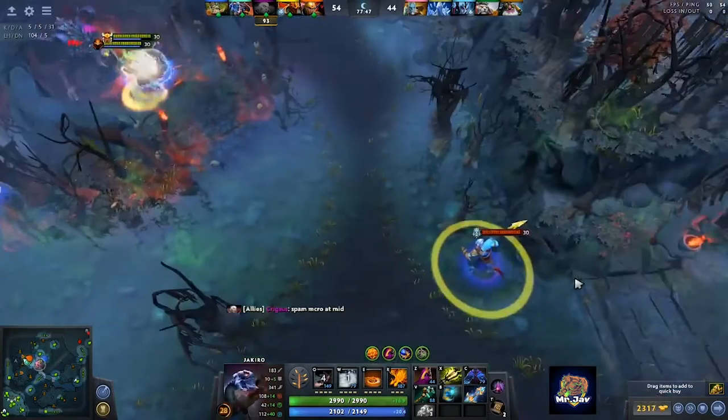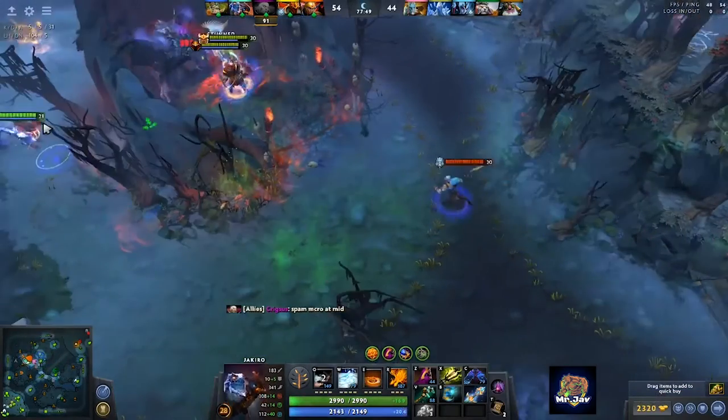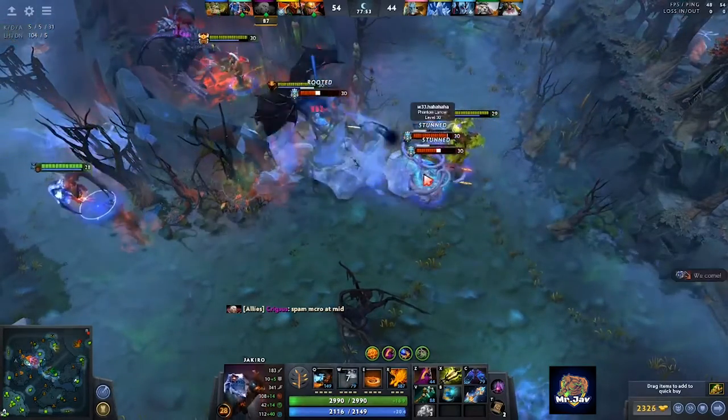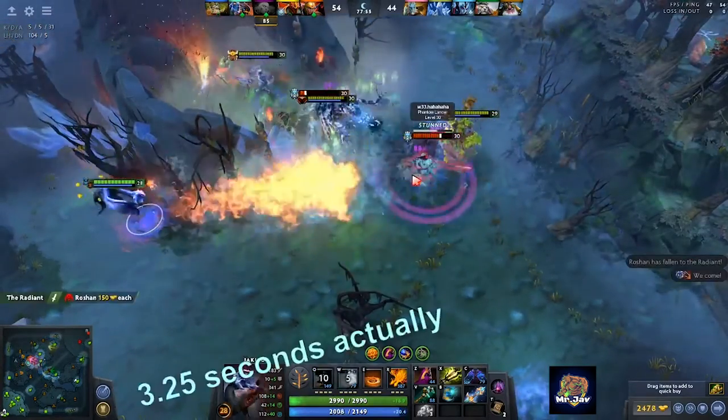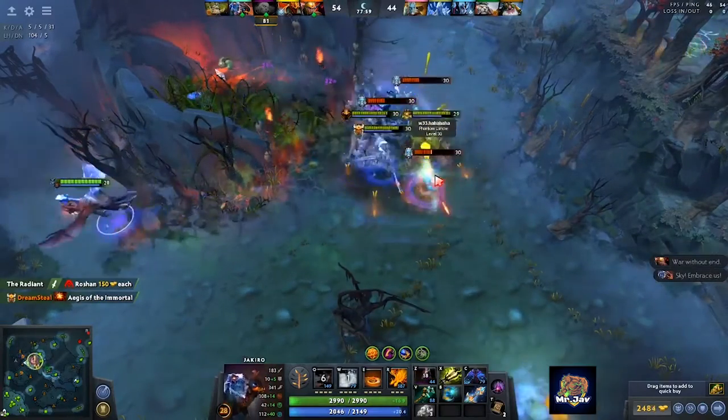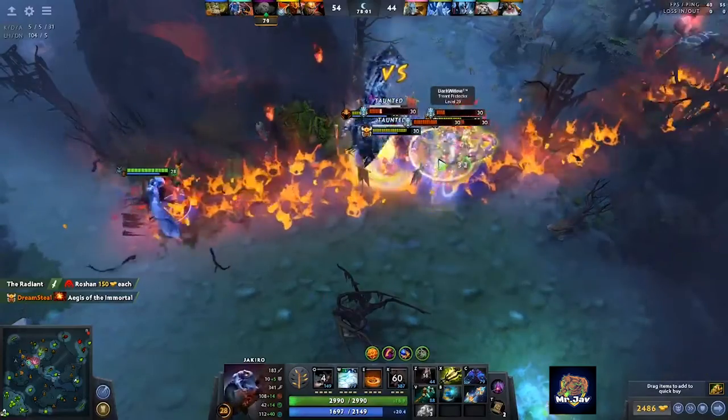This last fight near the Roshan pit shows how well my decision for selecting the stun duration talent pays off — PL gets immobilized for a full 4-second duration, and then the Dragon Knight chain stuns him so that we were able to bring him down very easily.